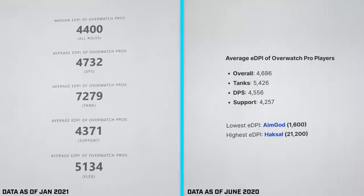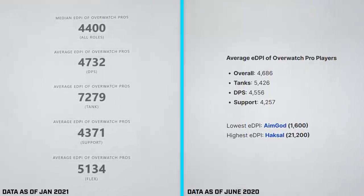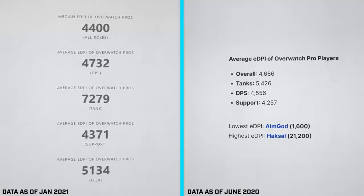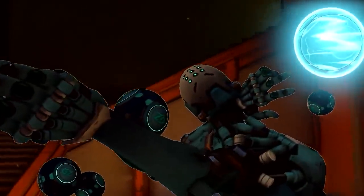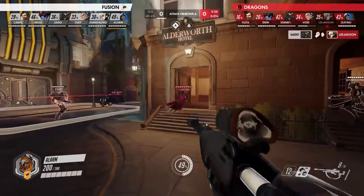Using data from prosettings.net and gearrate.com, we can see that the average eDPI of Overwatch League pros is fairly different across the roles they play. Tank players favor a higher sensitivity since they generally don't need very precise aim. DPS are in the midrange of the three roles, and supports are on the lower end, presumably with the advent of aim-focused supports like Zenyatta and Ana.